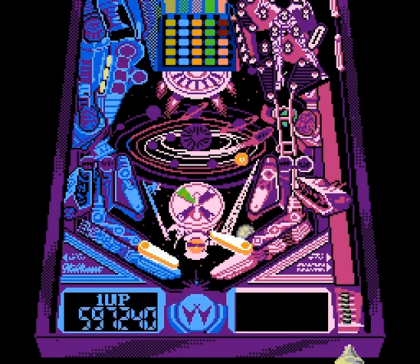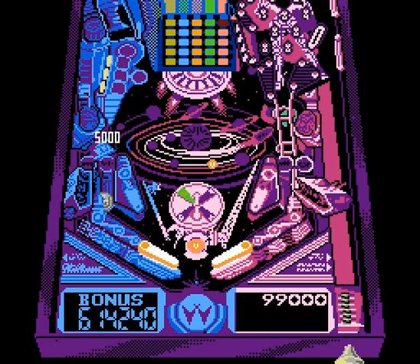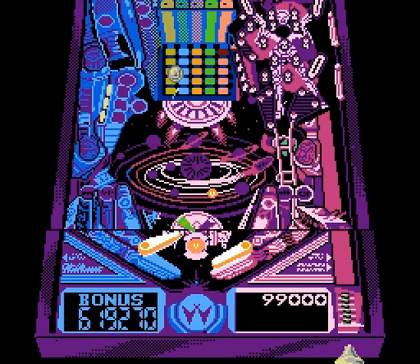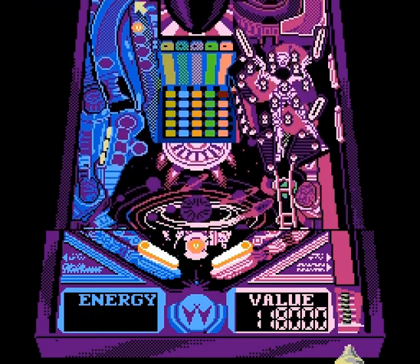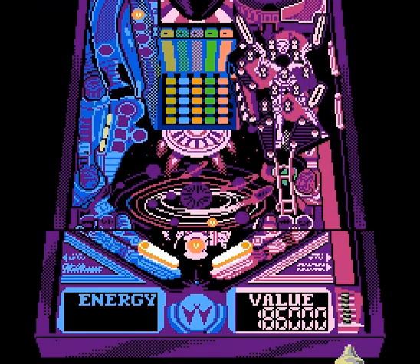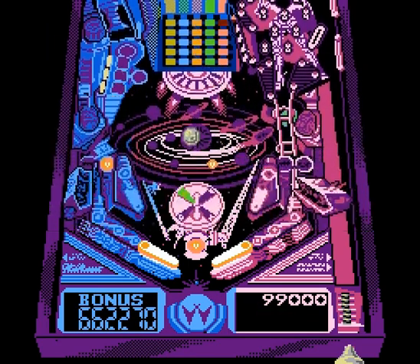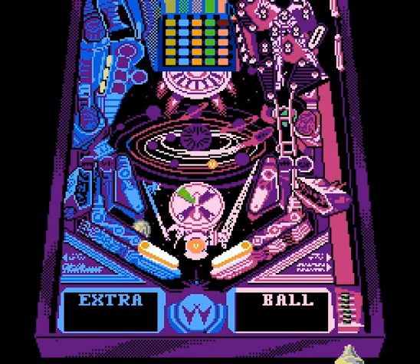I got an extra lit ball that was floating around and I grabbed it. If you look at the bottom, in between my flippers, there's an orange light on — that means I have an extra life. There's also an orange light up on top left that I can move by flipping my flippers. You want to move it so that when your ball goes in, you get the extra life. I got two extra lives now — this is a real good start for me.